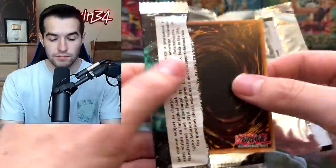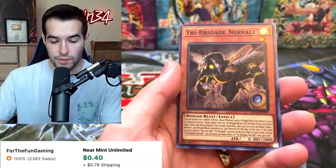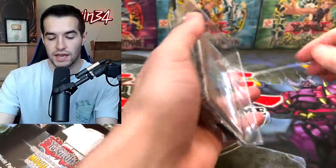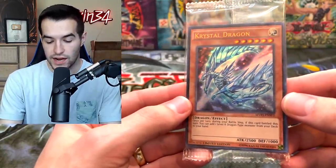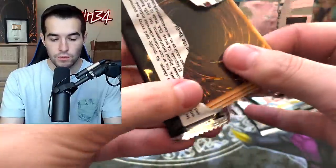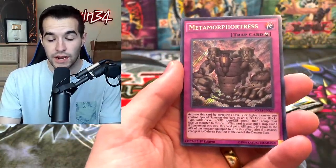You know what I really want to see? Blue Eyes Alternative Dragon Secret Rare out of our epic Movie Pack. We have the Nerval. And speaking of the Movie Pack — three packs of the Dark Side of Dimensions Special Edition. The promos inside are pretty boring; I think inside we have Crystal Dragon and some other stuff that's not too exciting. Let's just get to the packs. We want the Blue Eyes White Dragon Secret Rare and the Alternative Dragon Secret Rare.